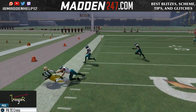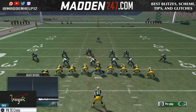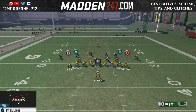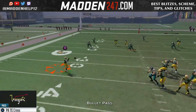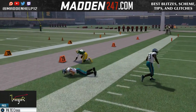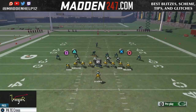Against any type of coverage where they do not have a hard flat, the swing route to the running back is going to be open. It's really good post patch. Since the February patch I've been utilizing more swing routes. You see here with a cover three and a cloud flat or a cover two, we can still hit the running back in the flats because the zones are getting pulled up by the inside tight ends.